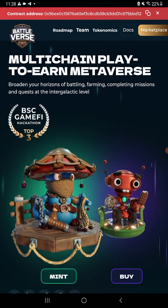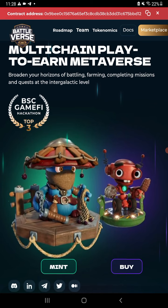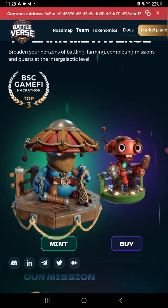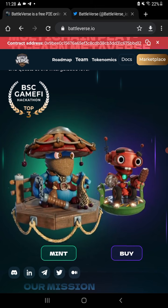They've got pretty much everything you could have. I do notice you have to connect to the Polygon network to mint one of these characters here during the second phase.